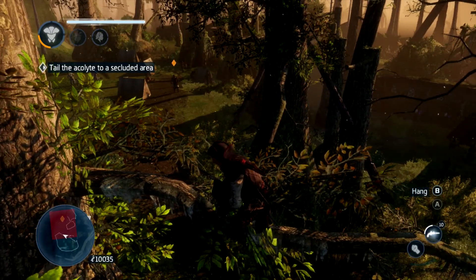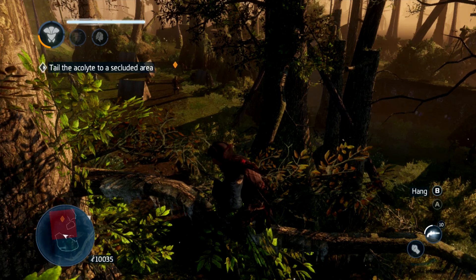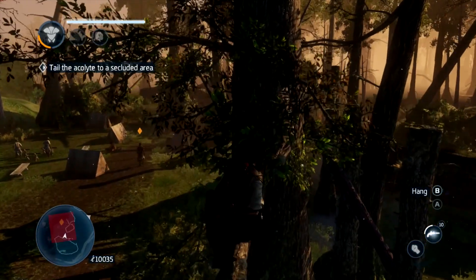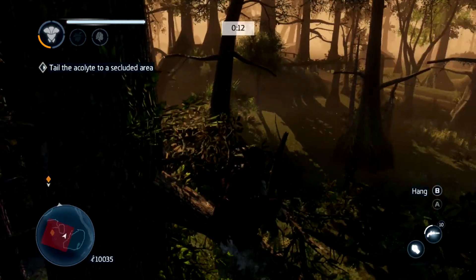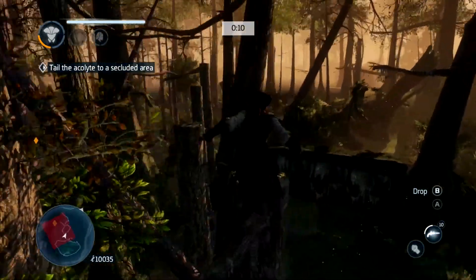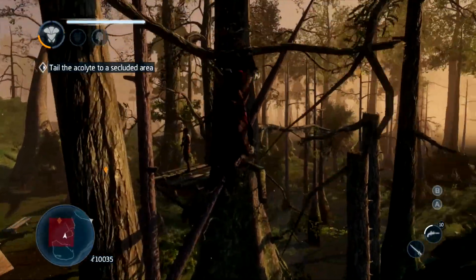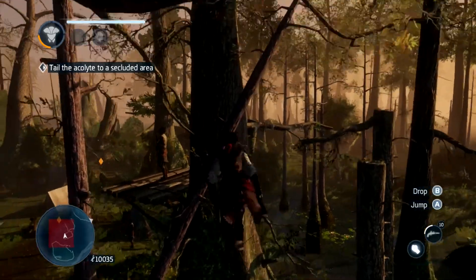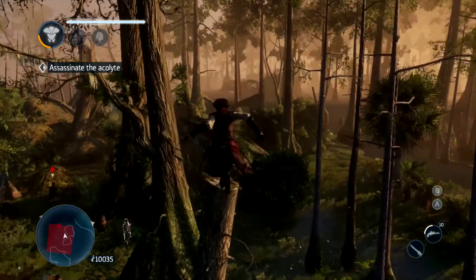There's a branch over on that side which you can hop onto. Then you can go round — there's a tree branch just there to the right. As you can see, there's a sentry on the platform, so to avoid killing him, since you only need to kill the Acolyte, go round to the right-hand side to avoid him.